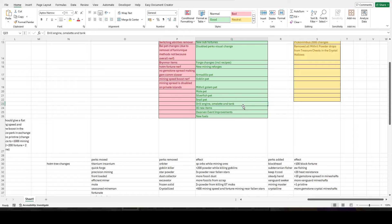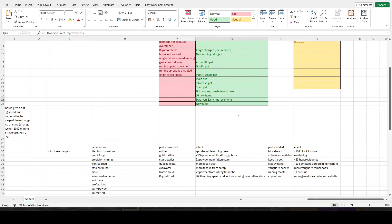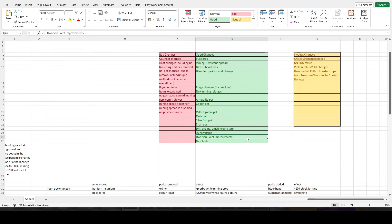Reducing fuel — making it so that it only consumes fuel a certain amount of time — is a much better way of going about a fuel-saving omelette. The 16 new items are all generally pretty good except for the Brynmore items, which I'll get into later. The dwarven event improvements are also good, and the new fuels are also good.